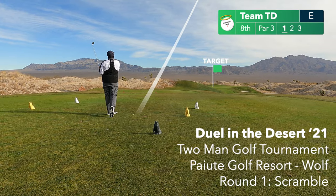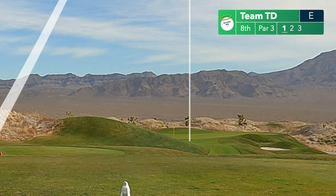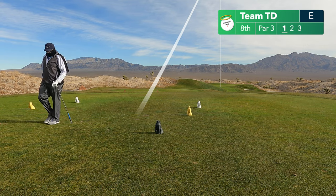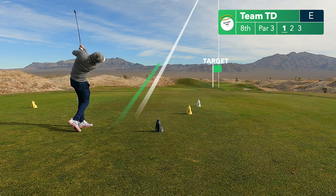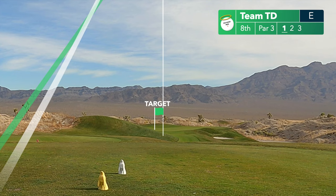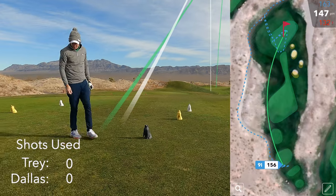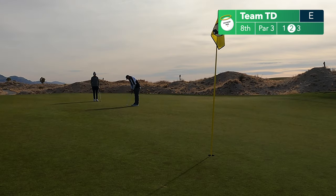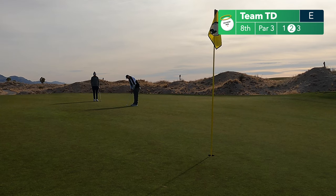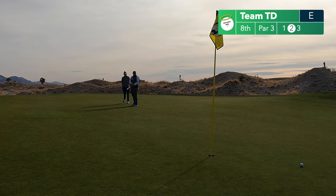Welcome to the first round of the Duel in the Desert, a two-man tournament at the Paiute Golf Resort in Vegas. First round is a scramble. We started on hole eight, a little downhill par three playing about 140 yards — just a little wedge to the middle of the green. The weather was cool, greens are rolling good. A little slick downhill putt for the first one, just trying to learn the pace and get used to the golf course.